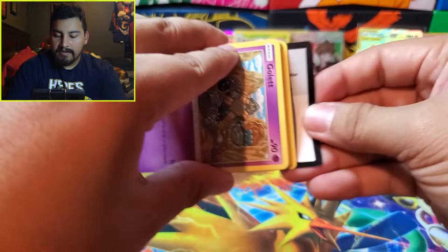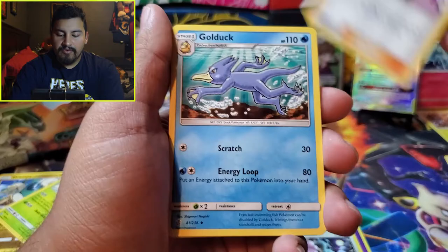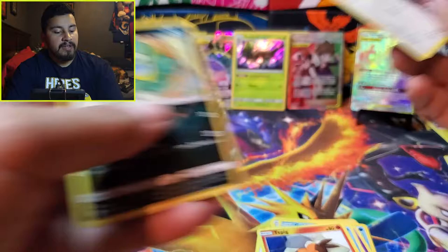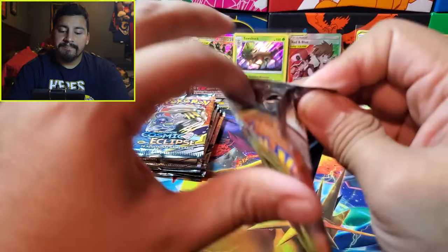I think there's a minimum of four character cards per box. Next pack: Psychic, Igglybuff, Wailord, Golett, Dewpider, Applin, Onix, Tapu Koko, Earthen Ring. The rare is Alolan Grimer — and the reverse as well.